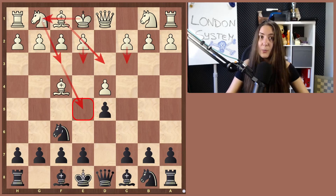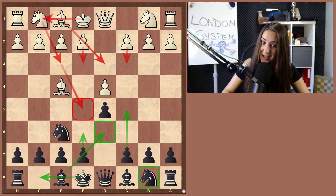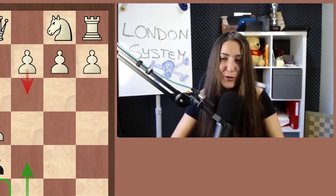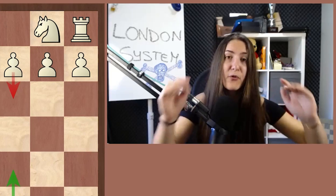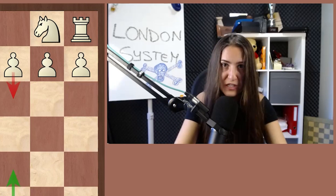White will also castle short. On the black side, we want to play e6 and place the bishop on d6. Remember that. Then we castle, play c5. In some cases we move the knight to c6, in other cases to d7 — watch out for the differences. Also, the queen goes to c7 and the bishop goes to b7 after e6. In the London System, white is very flexible with the move order. I will always show you the best move order. If white changes anything, don't worry, you will get the same position just a few moves later.